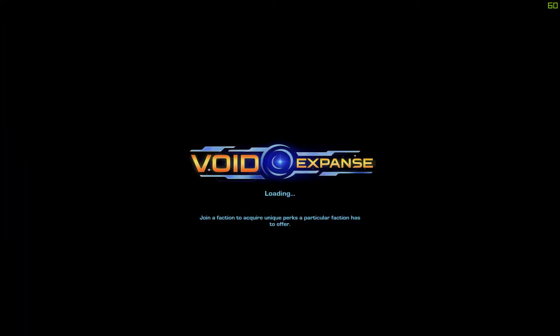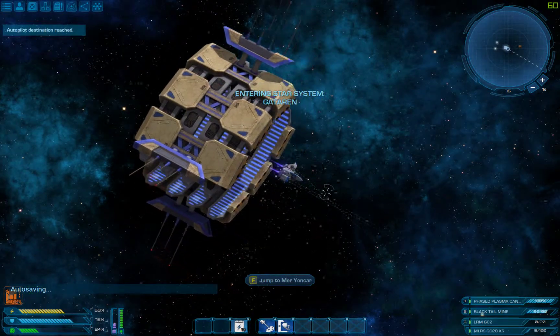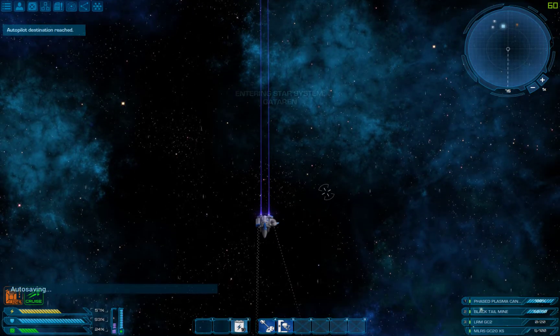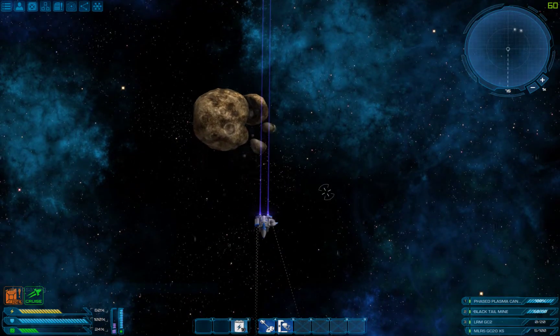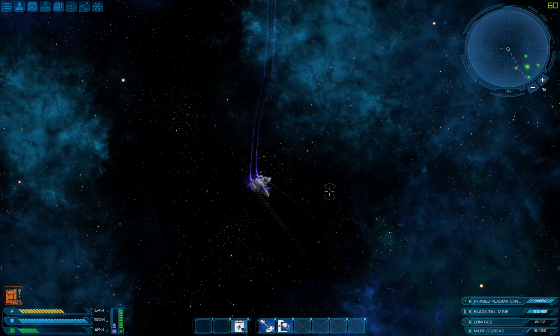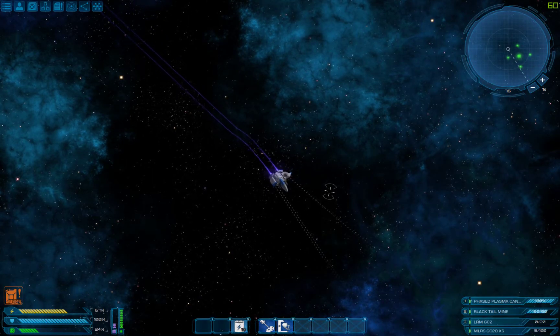I'm kinda curious what that aura is. Radiation hazard. Destination reached. There it is. Fuel level critical. I'm getting home.